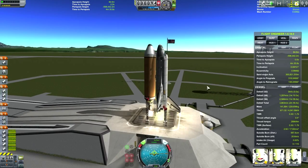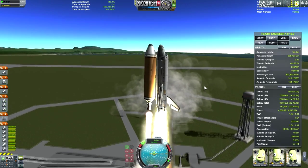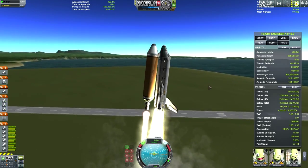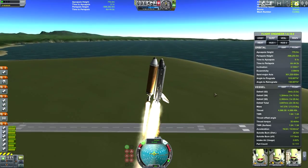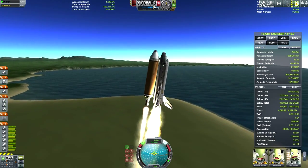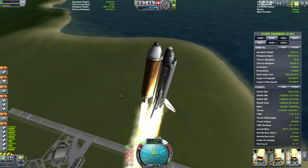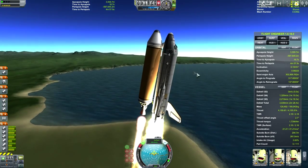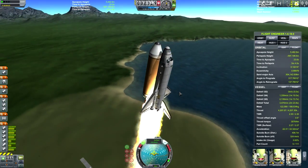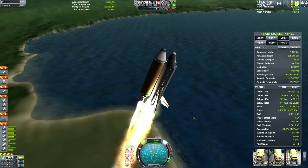Let's hit it! You will want to roll over about five or ten degrees immediately after launch. Some of you may know that you'd want to be over to the 45-degree marker by 10,000 meters — that's actually not the case for this shuttle. You want to take it at about half that speed, so double the altitude: you will want to get to 45 degrees at 20,000 meters instead of 10,000. Just slowly progress your gravity turn until you get there.